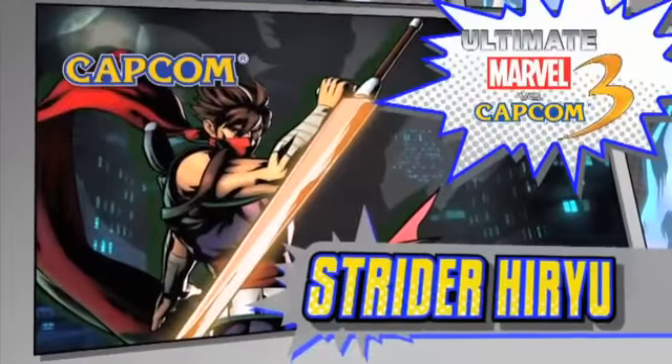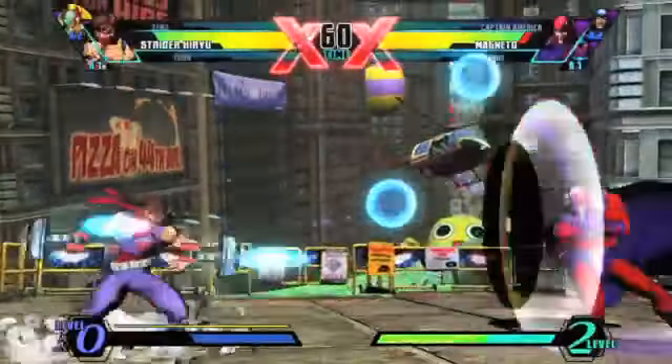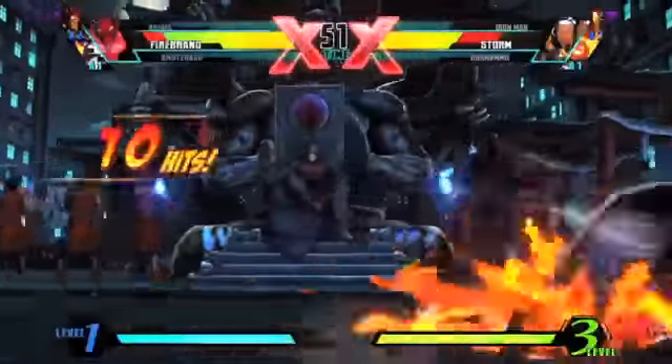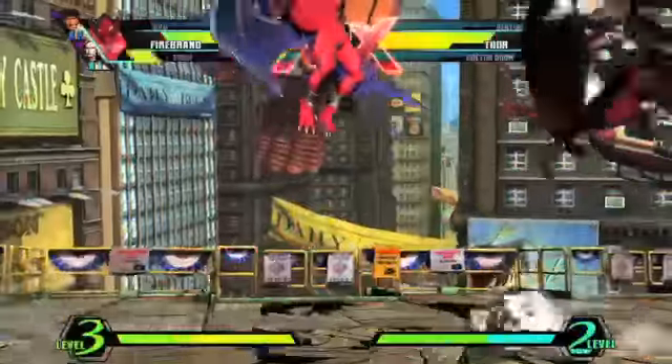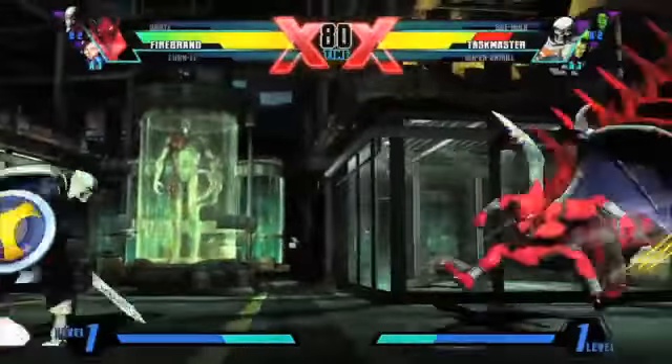Representing the Capcom side of the equation is fan-favorite Strider Hiryu, looking true to his classic 2D self down to his mechanical menagerie of weaponized animal contraptions. Firebrand of Ghosts and Goblins fame marks his second surprising appearance in a Capcom fighter, conforming neatly to the frantic pace of the Versus series with a dizzying array of breath and flight-based attacks.